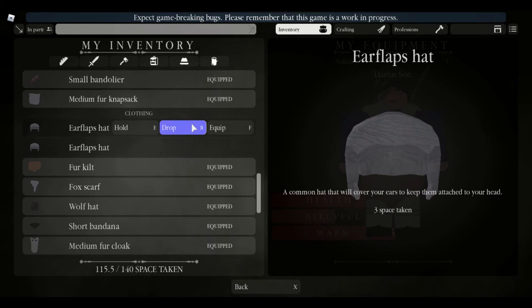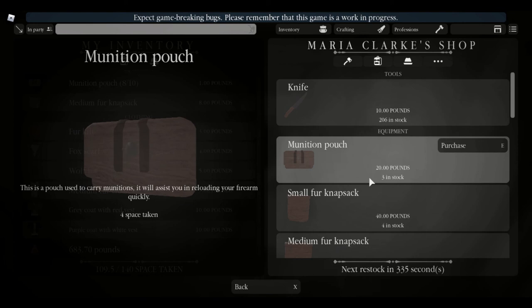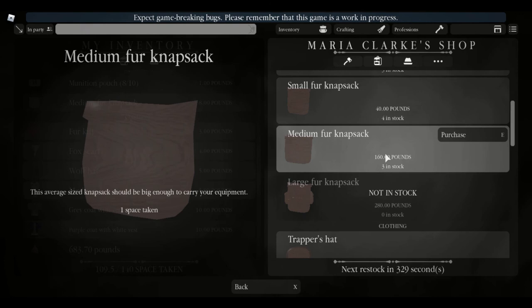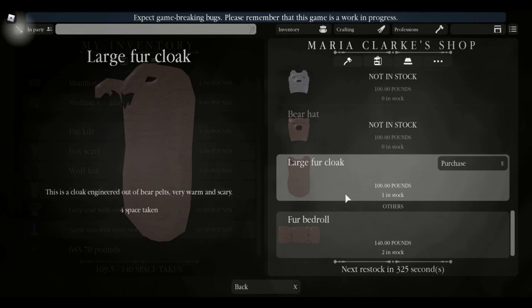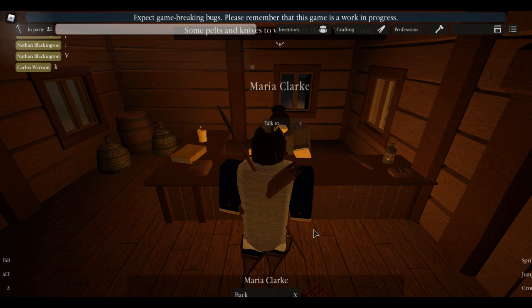Once you've got all that stuff, come in here to this lady Maria Clark — she sells different leatherworking items and stuff. Make sure when you're hunting you have a knife and a weapon. This is a very rare backpack you can craft at master level — the highest profession rank. Sometimes if it's cheaper, just craft it yourself. She sells all these different backpacks, clothes, large fur cloaks, bear hats, wolf hats — all that good stuff.